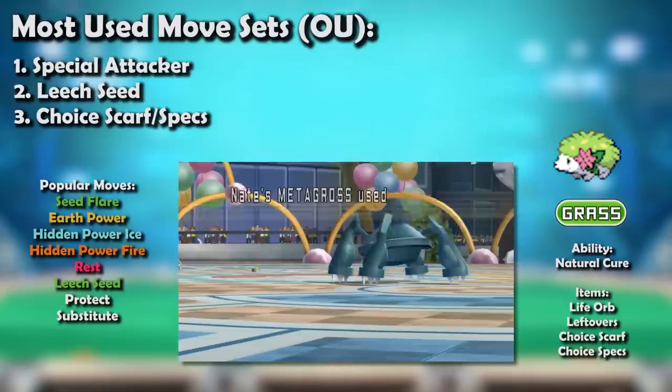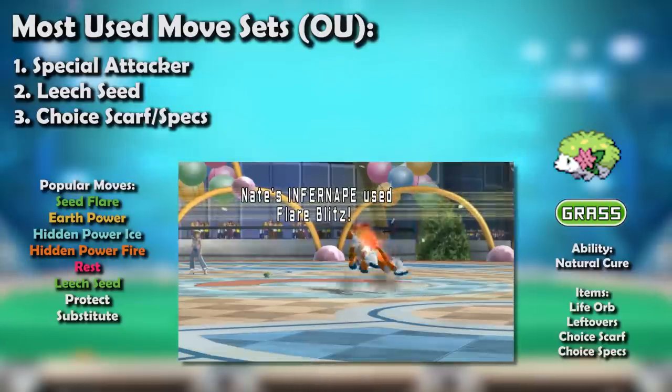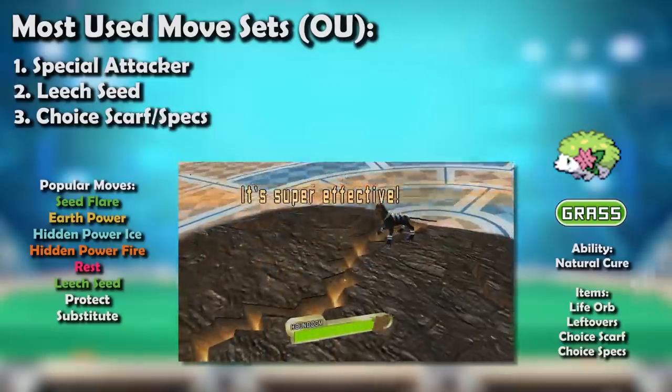Shaymin did have coverage issues, as it had to choose between HP Fire and HP Ice, thus missing out on Flying and Steel types respectively — and this was nothing to be taken lightly. This didn't stop it from being a good Pokémon, but it wasn't used too often in OU, so it dropped to UU, where it was a great Pokémon.